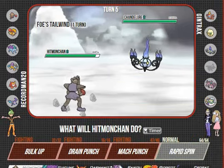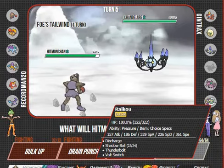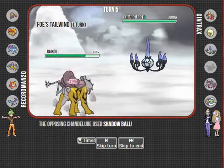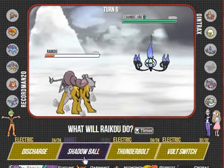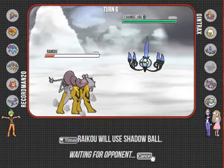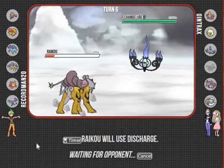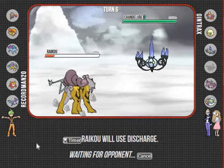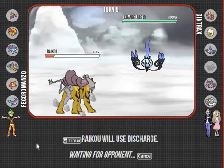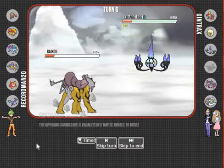Best luck ever - he roared me into Hitmonchan which has priority. Darmanitan would also be fine. He goes into this thing, which is a bit scary. I'm just going to go back into Raikou - that's doing a ton, but I outspeed. So I'm going to go for the Shadow Ball. Actually, I'm going to go for Discharge because I think he might go into his Nidoqueen thinking the Shadow Ball is coming. I go into my Suicune and kill the Nidoking.